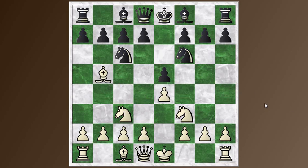Black can play this in a quiet fashion, like with D6, playing it sort of like the Steinitz variation, keeping this Bishop imprisoned behind the pawn chain. It's a solid way to play, but nothing too great, and White gets some pressure.